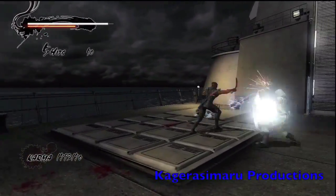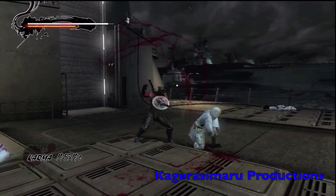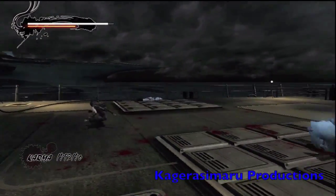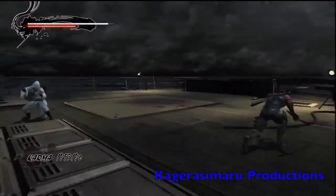Normally I take out my claws, but I thought, you know what, I know how to deal with him with any weapon, so why not try out the Dragon Star so you guys can see another method. That's what the enemy guide is going to be for.